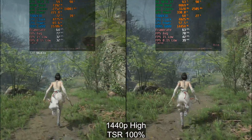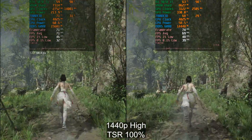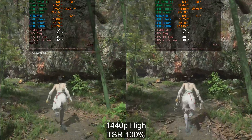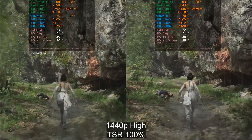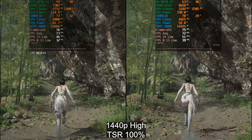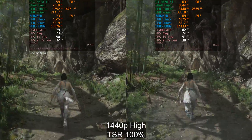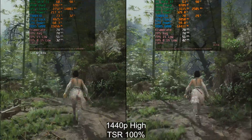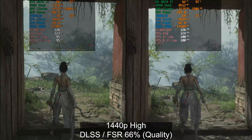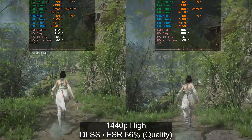Now if we drop down to the high preset, I just wanted to do some preset scaling here. I'm not going to be testing too many settings — I'm quite short on time, sorry about that. At 1440p high with TSR at 100%, we're seeing both GPUs perform pretty much the same: 74 frames per second average. Previously on the extreme preset the Nvidia GPU pulled ahead a bit, but on high preset both have equalized.